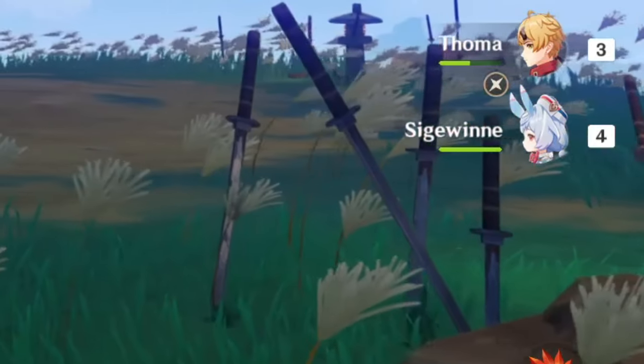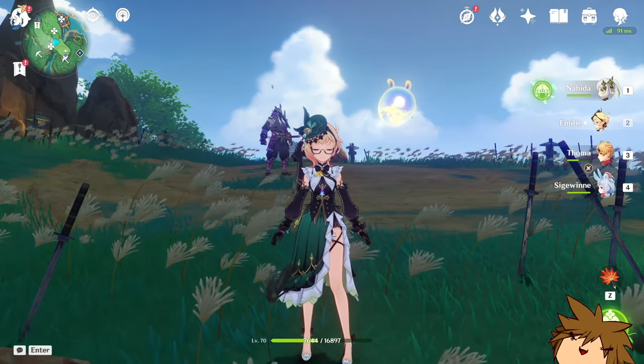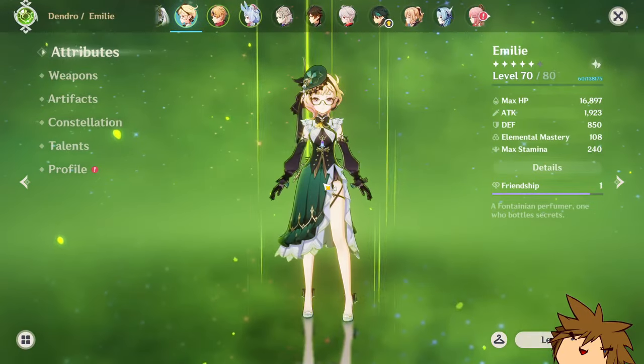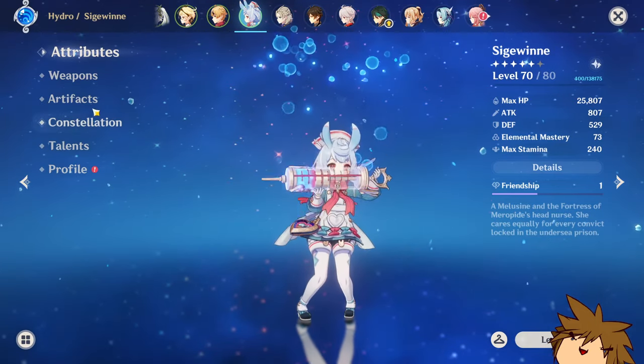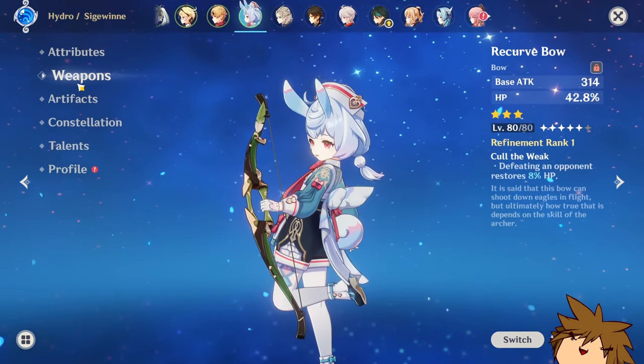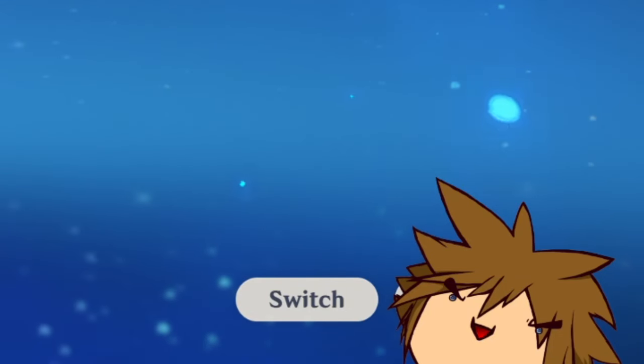One of my commenters said to use Seadreen, and for a second I was like, why Seadreen? But then I was considering — wait a minute, you might be onto something, because Fiorina just absolutely dominates everything. She gives a lot of damage buff, but she also takes a lot of the reactions.